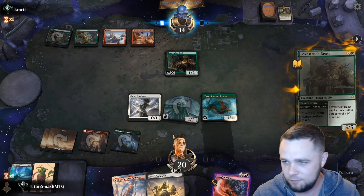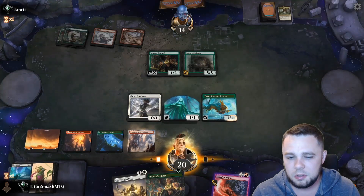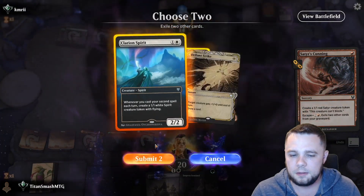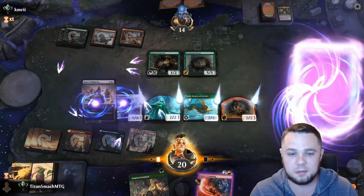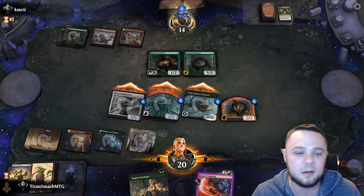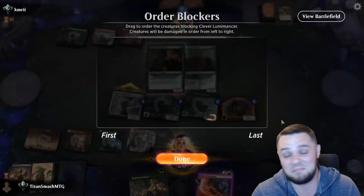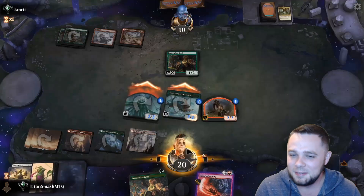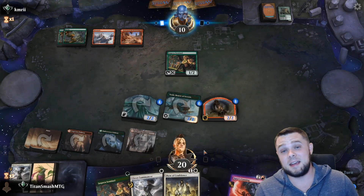Opponent plays Jaspera Sentinel and Lovestruck Beast — not bad, but nothing we can't handle. We'll play Satyr's Cunning, trigger the card draw, exile something from the graveyard since we have no ways to bring things back, then play Basri's Solidarity to put counters on everything. Now our one-drop can swing through a Questing Beast unharmed. They can only chum-block with the Sentinel — Luminance trades with the Lovestruck Beast and we get to draw two cards. This deck is gas, this deck is so fun.